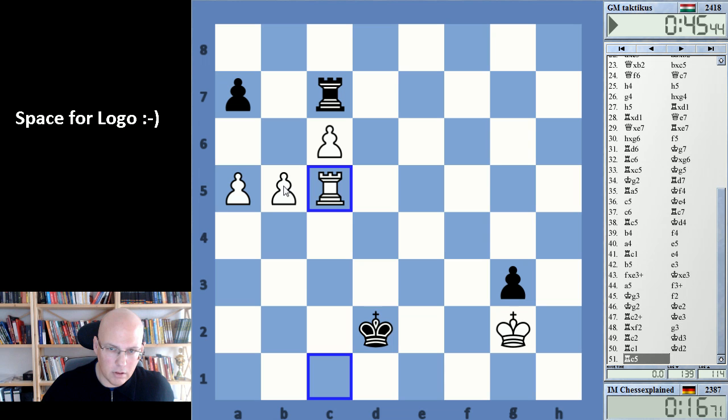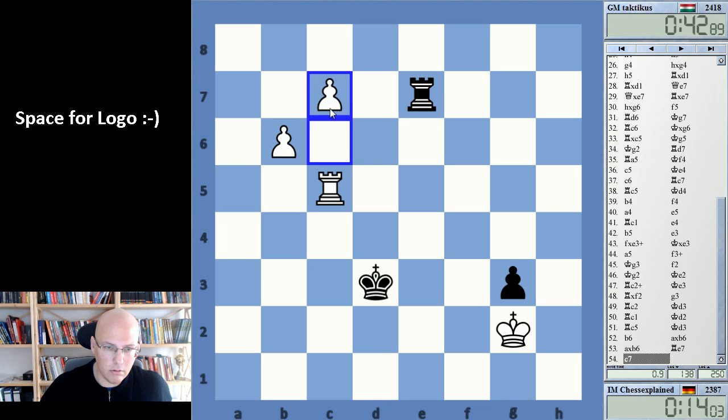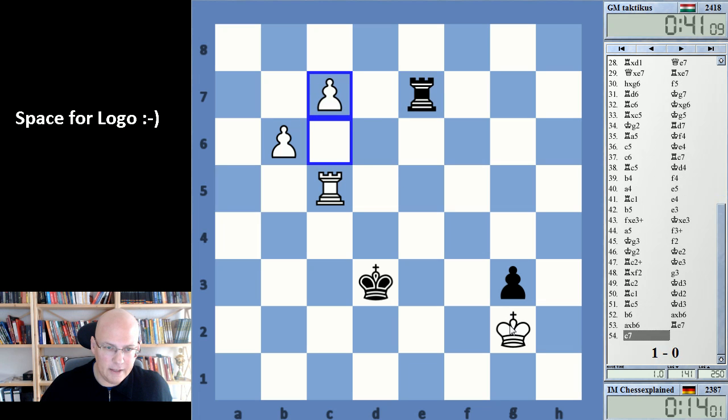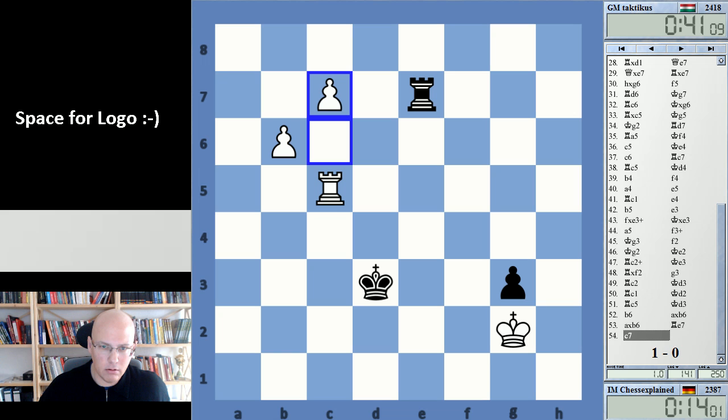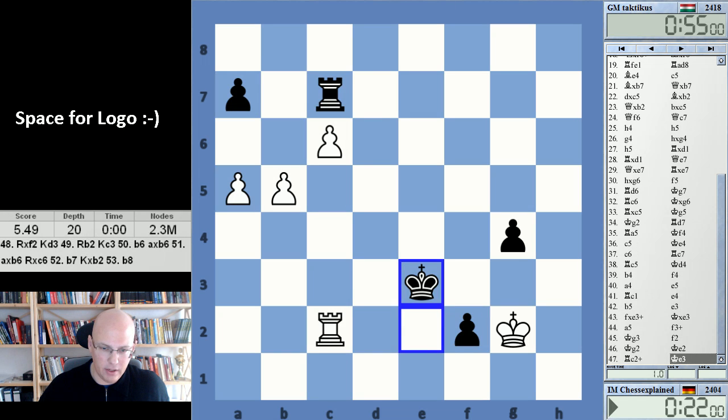I thought he plays a6, and now I'm winning. Black resigns — hmm, that was strange. I thought a6 draws — maybe I'm just not calculating it right.